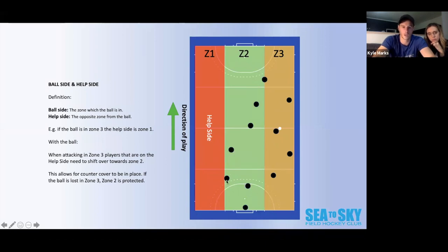Why do they move into zone two? To protect the middle — it becomes good counter cover. So if the player had to lose the ball in zone three on our halfway line, our defending principles say we want to defend zone two. The help side has come across and now they are defending zone two for us. If the ball went the other way — zone one is now ball side, zone three is help side — and the right link, right defender, and right forward all shift over.